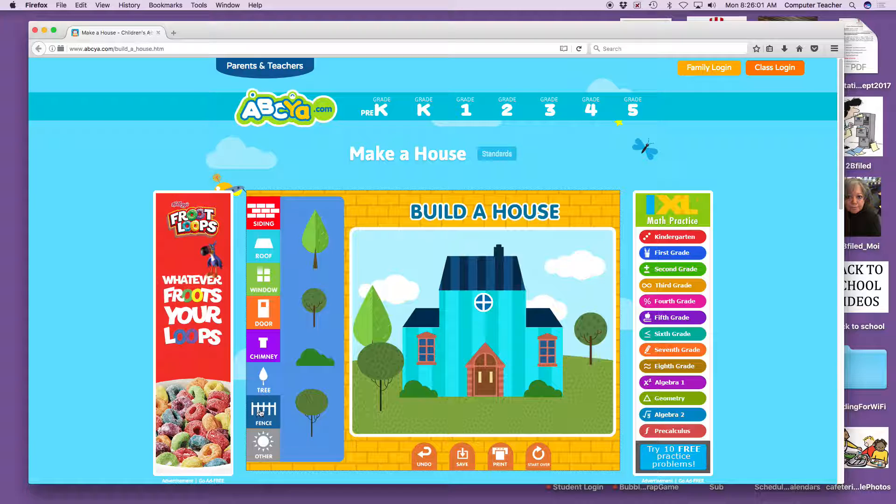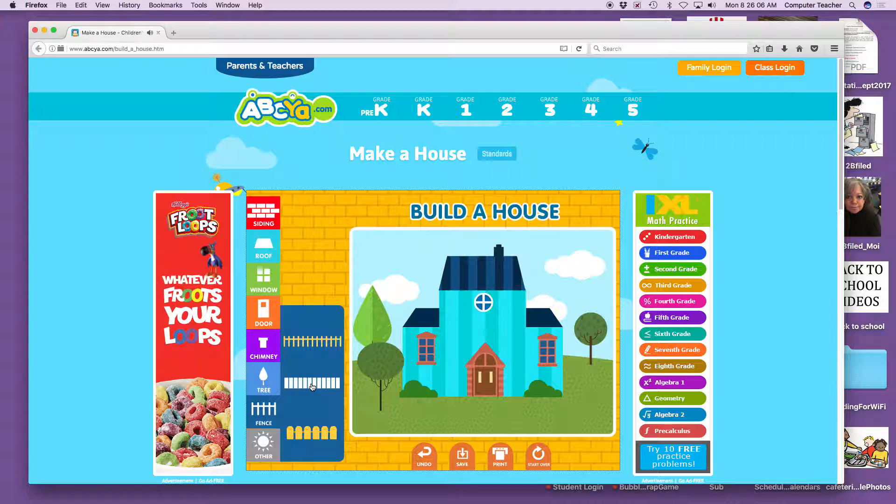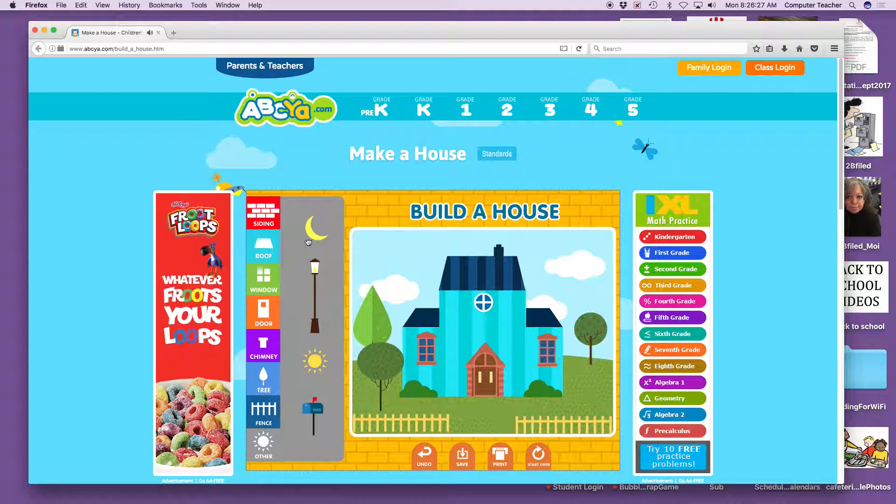Then we can go below that — what do you think that is? Fences. Yes, there's a yellow fence, a white fence, and a bigger, rounder, yellow-type fence. Maybe this one, because my windows have kind of skinny bars on them, so this kind of goes with everything. Oh, we also have a moon, a street lamp, the sun, and a mailbox.